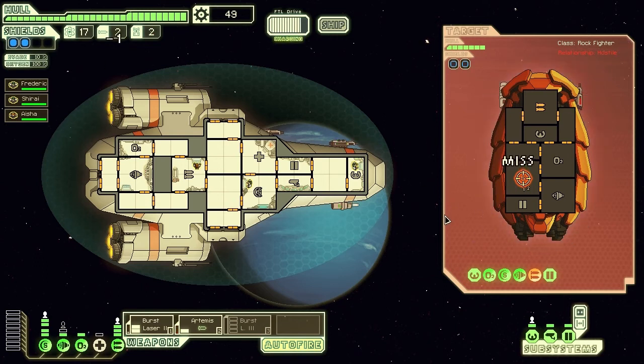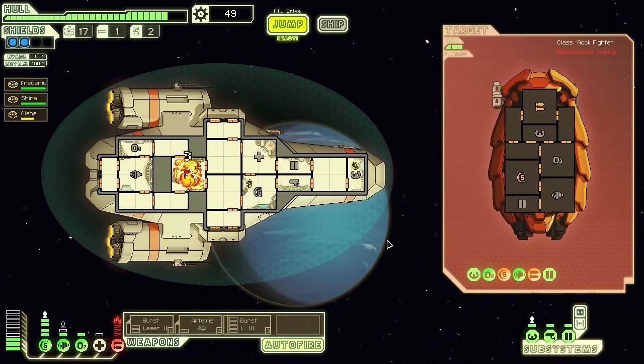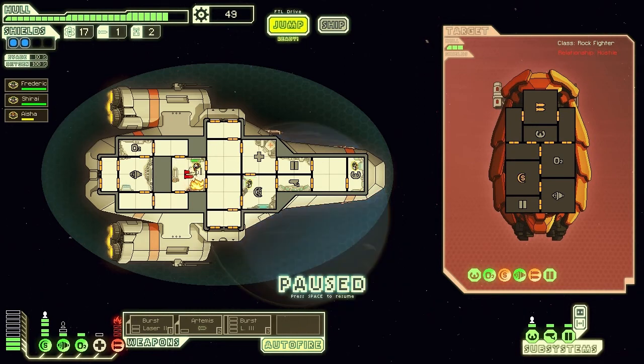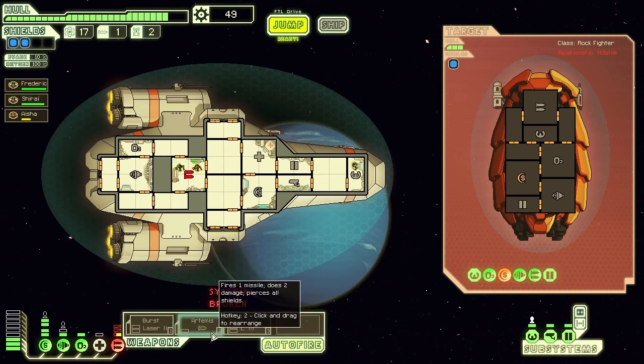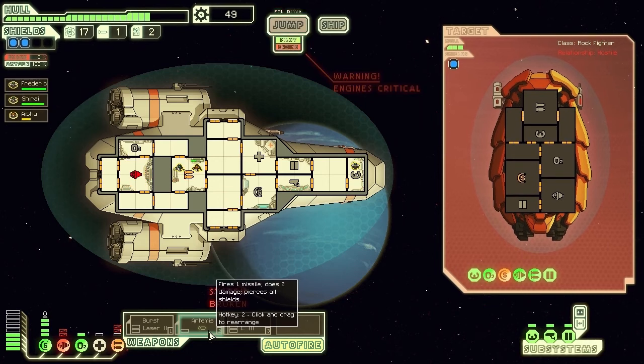We're just going through missiles so quickly and we've only got two left, so we need to try and find some way to get some more missiles. This is the problem - we end up having to manage so many different resources in this game just to try and stay alive. That's the weapon systems just gone down, and that's really bad because there's nothing we can do until we get the weapon systems back operational. So the first thing we're going to be able to do is get the shield system up.